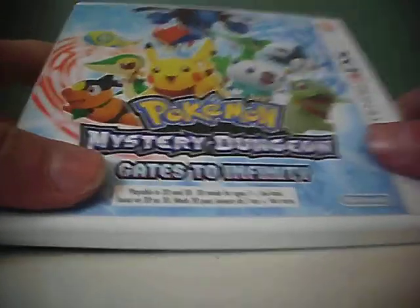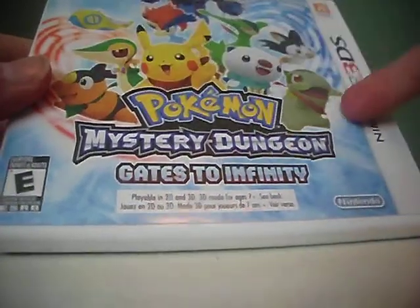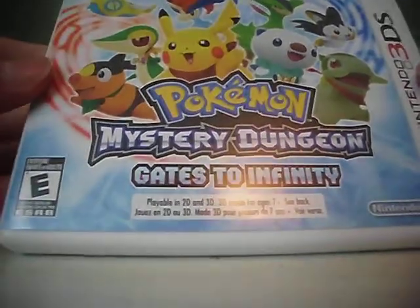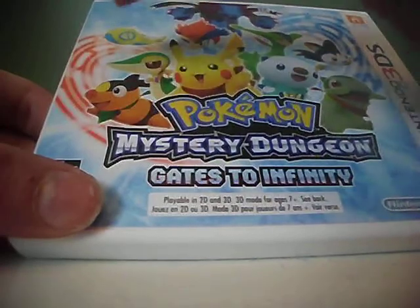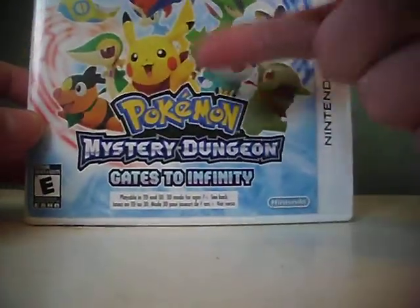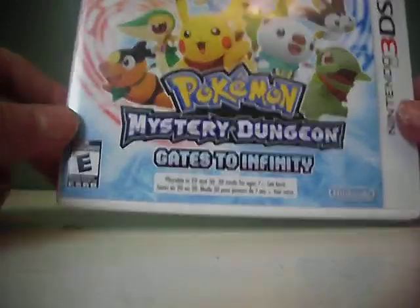In case you guys are wondering, the five Pokemon you can choose as your actual Pokemon and your partner are these five right here: Tepig, Snivy, Pikachu, Oshawott, and Axew. I'll probably choose Tepig as my actual starter, and my partner might be Snivy or Axew. I might even consider Oshawott, but there's no way I'm choosing Pikachu — I kind of want to have a full team of Unova Pokemon.